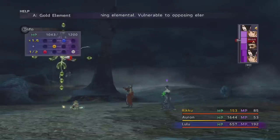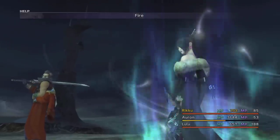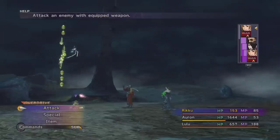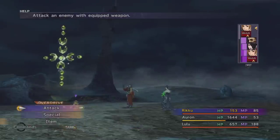This fiend has so much HP and such high defense that Lulu is really the only person that can finish it off. Oh, why did I cast Fire? Damn it. Now I don't have an item strong enough to take it out.